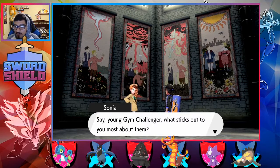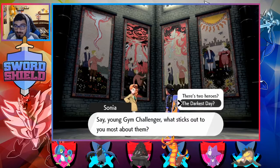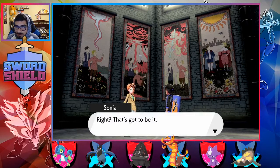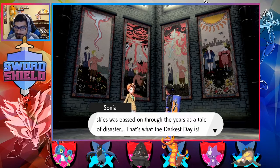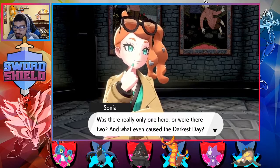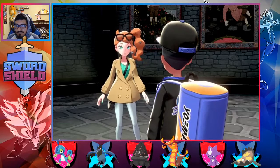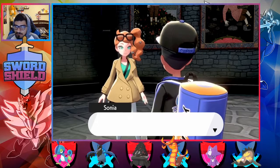These tapestries tell the story of the creation of the kingdom in Galar. What sticks out to you the most about them? The darkest day, I would say. The story of the black storm that blotted out the skies was passed on through the years as a tale of disaster — that's what the darkest day is. Was it really only one hero, or were there two? And what even caused the darkest day? Thanks for letting me bounce some ideas off you. I think I've got some theories now.